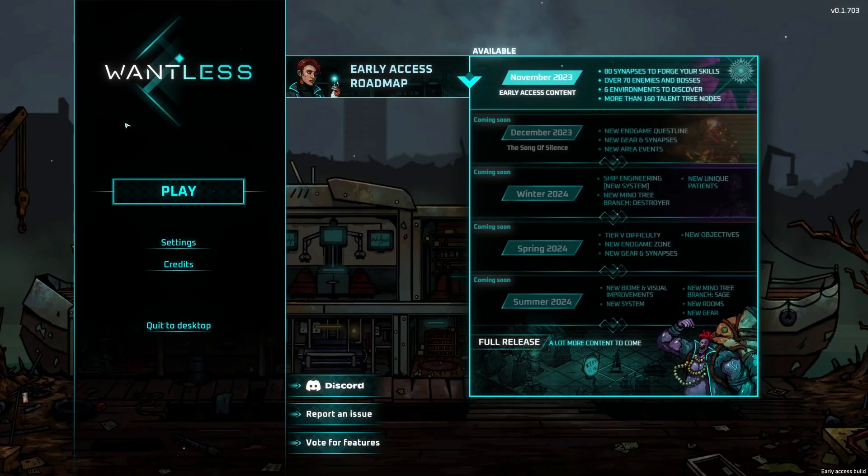Welcome everybody to a more detailed view of Wantless: Solace of World's End. Thank you to Twin Sails Interactive who have sponsored this video. The game came out in early access on the 8th of November and has been developed by Drop Rate Studios and published by Twin Sails Interactive. Been having a blast with the game and it's got a great roadmap as you can see on the screen.